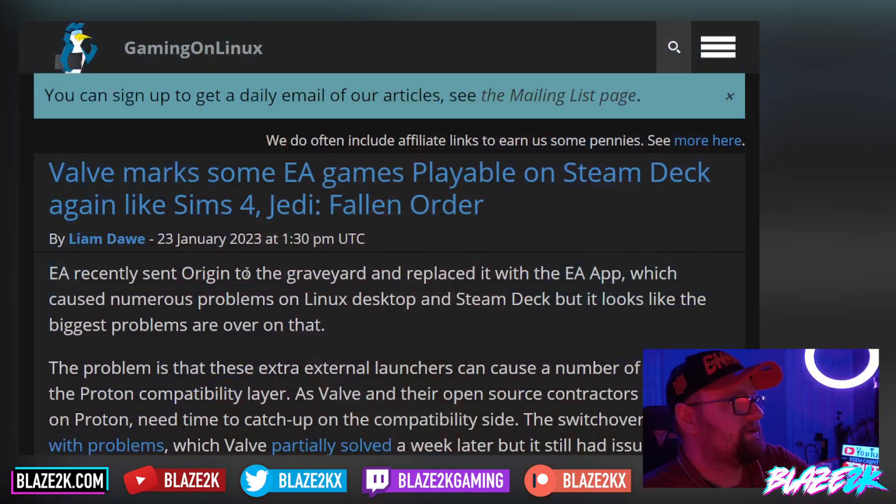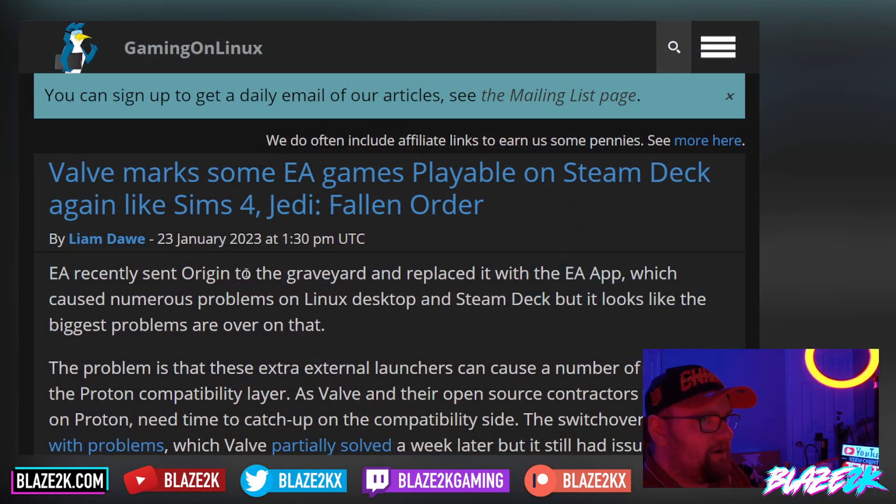Valve and EA have worked together since and basically fixed the issue for the most part. Now we're starting to see games that were once working, then broken, be working again on Steam Deck, and they're reflecting that on the game compatibility page. EA recently sent Origin to the graveyard and replaced it with the EA app.